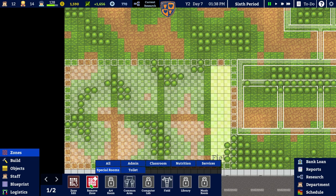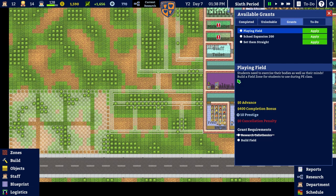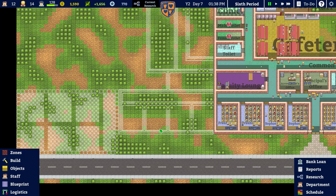Let's for the minute remove that zone because it's going to cause trouble — they'll come all the way out the doors to do PE. We need to get another bit of corridor. It's going to be so expensive and we don't get any money for it — we just build a field and get a 400 completion bonus. I mean technically I did just build a field by putting it in place.